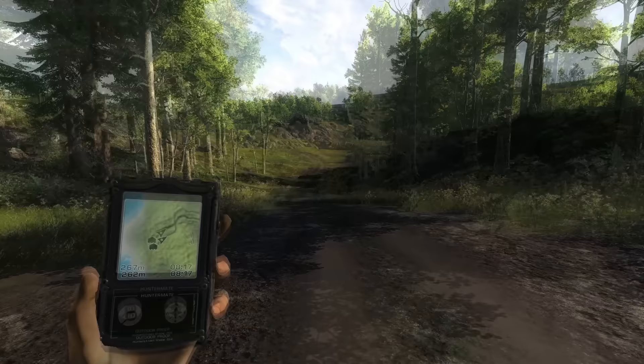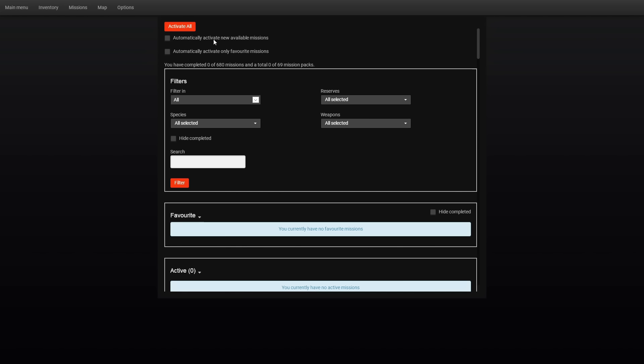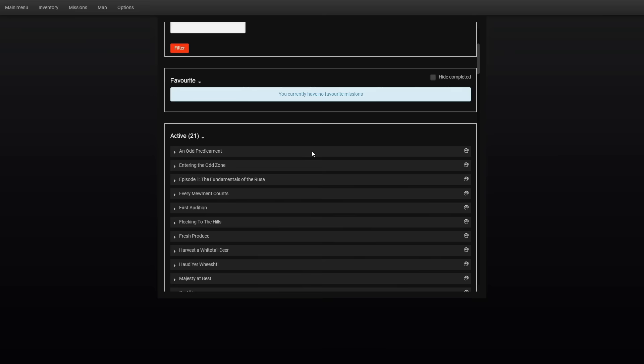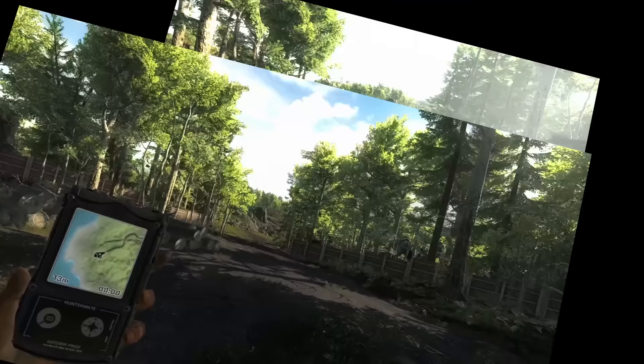The last thing before we head out is to activate missions. One thing you'll be able to do throughout the game is earn currency by doing missions. If you can't stand having a bunch of uncompleted missions, I wouldn't click the activate all button. But I think it's best to do that because now we're going to have a ton of missions, and some of them you'll complete by accident and earn currency you can use to purchase other things. We've now got 21 active missions, including a couple for species on this map like whitetail — harvest a whitetail deer and earn 100 GM. Those are going to go a long way toward purchasing other equipment.